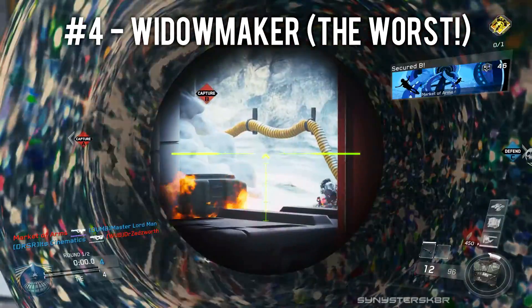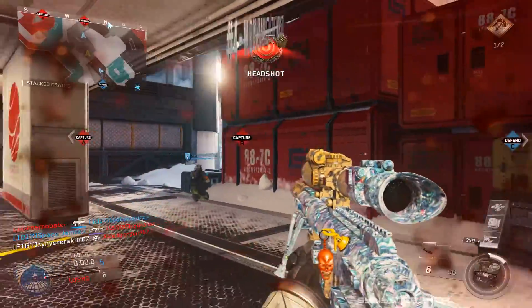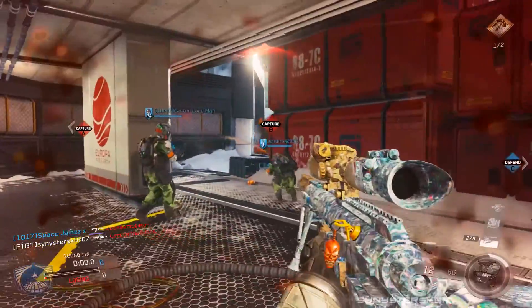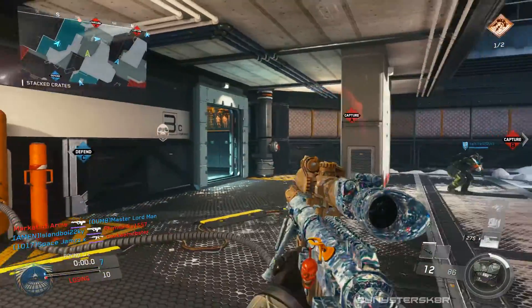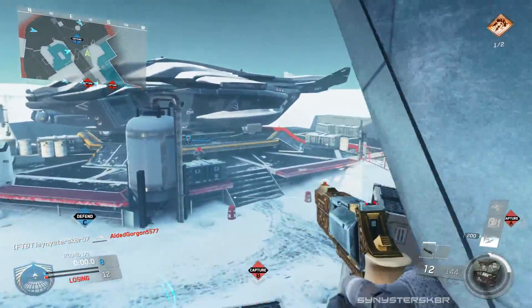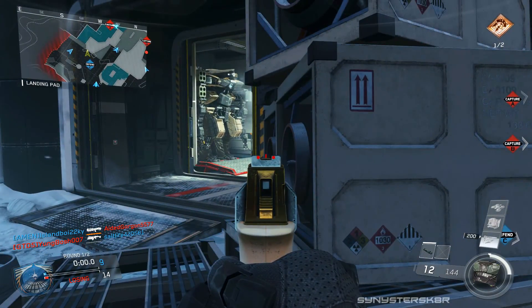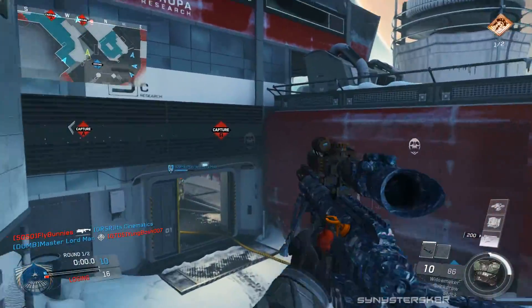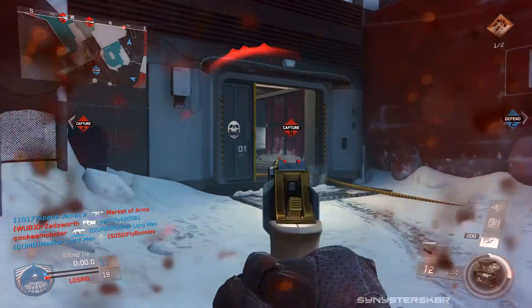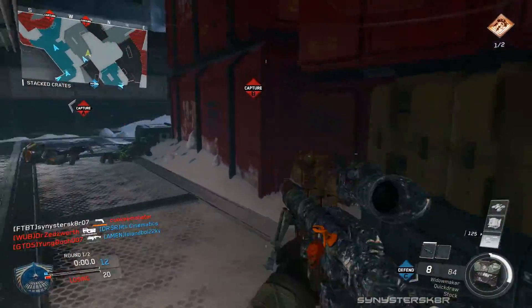Finally at worst we have the Widowmaker at number four. This is a bolt-action like the KBS but with the complete opposite traits. It has the same movement speed as the rest of the snipers - slightly faster than the KBS - with faster aim down sights, faster rechamber, and it doesn't force you out of scope when you shoot. It also has very little idle sway and 12 bullets in the clip, but this weapon fires two shots in rapid succession, so you effectively get six shots.